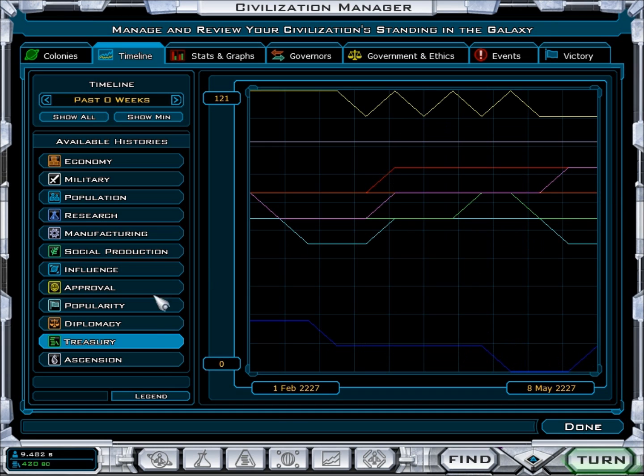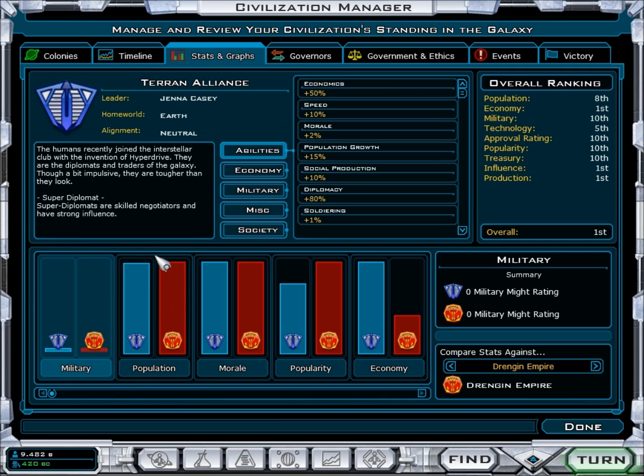Stats and graphs going against the draft legion — my military against theirs, we have none. Population about the same, maybe a little lower. Morale: theirs is through the roof, mine's kind of halfway. My economy is through the roof. Overall ranking: I'm eighth in population, first in economy, tenth in military, fifth in technology, tenth in approval rating, tenth in treasury, first in influence, first in production.